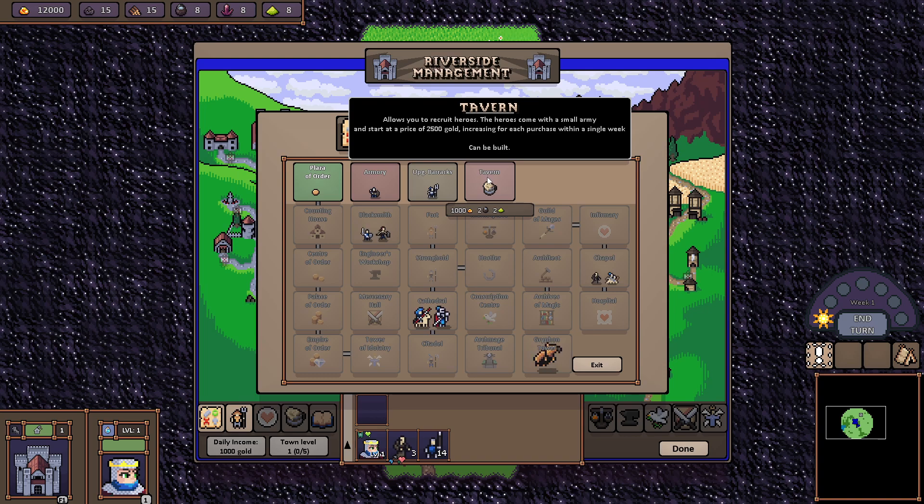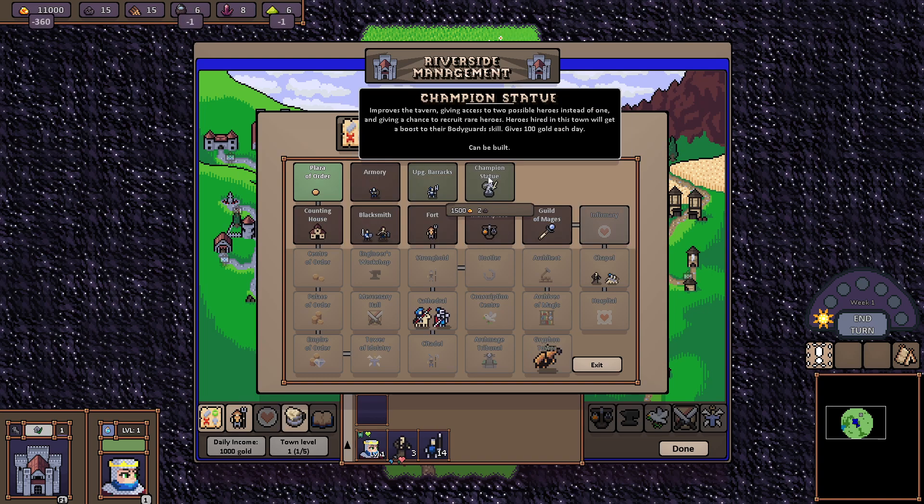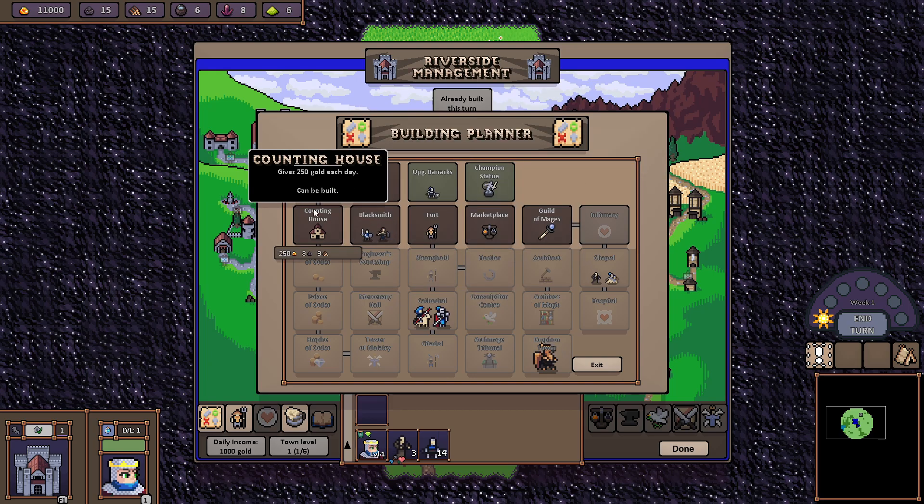My main recommendation, even on harder difficulty, is to get the Tavern first. So let's double-click that. We can upgrade it later with a Champion Statue, which is very good — I'll probably explain why in a future video.